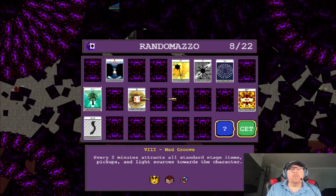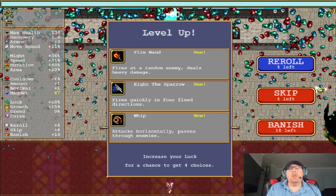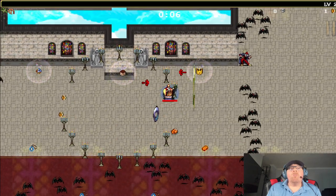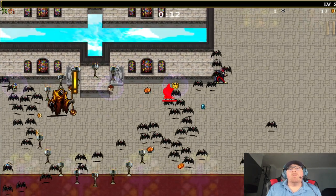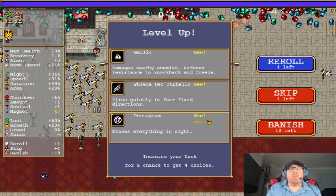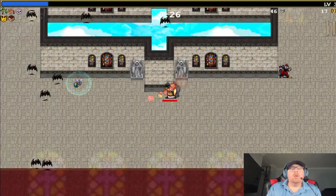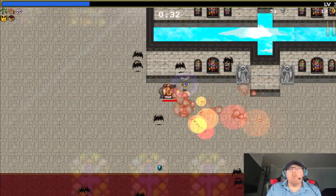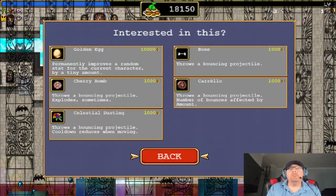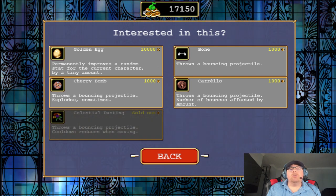Mad Groove. And let's start with the Whip. Pentagram — let's do it. Hiragisu. Do I want to get any of these base weapons? You know what, let's go with this one right here — the Celestial Dusting.